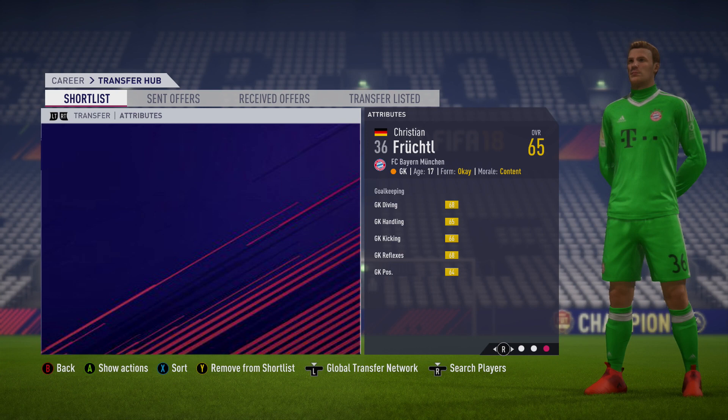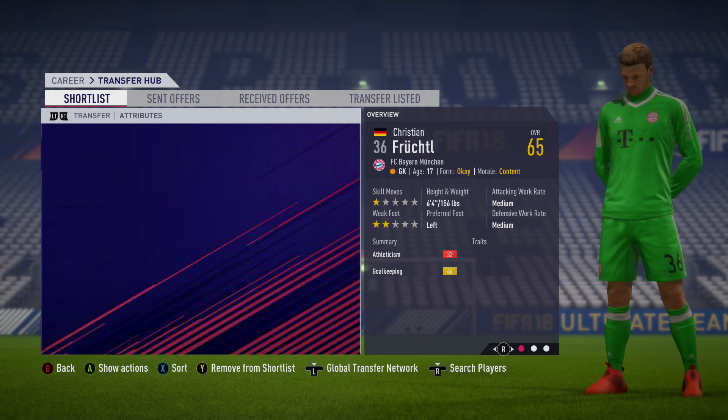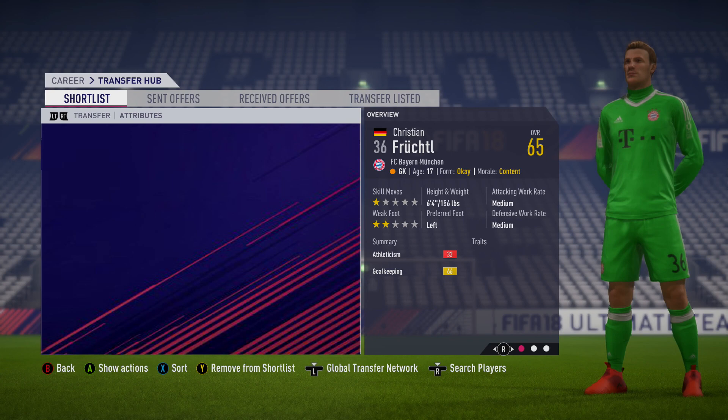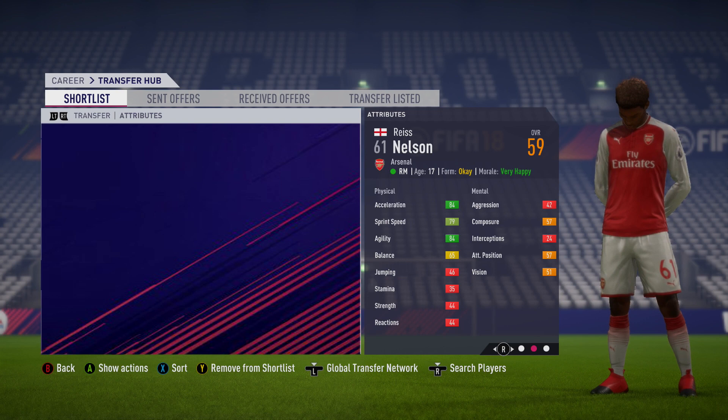Staying with the German theme, we've got Christian Fruchtel from Bayern Munich — a 17-year-old goalkeeper, 65 overall, and pretty tall at six foot four. He's definitely looking like a very good goalkeeper for the future. He's got the best potential in this video at 86 overall, and he's worth around £875,000 to £900,000 — a similar value to some of the other players. Christian Fruchtel has the best potential of anyone in this video.